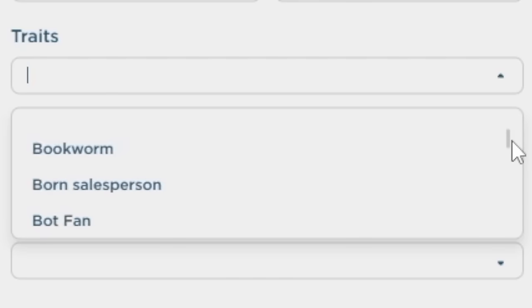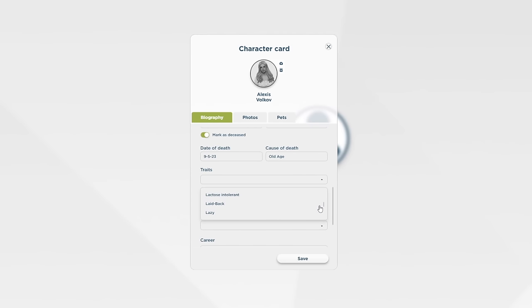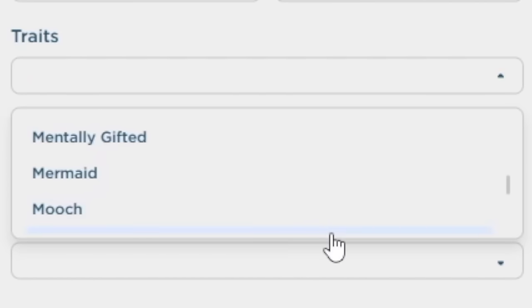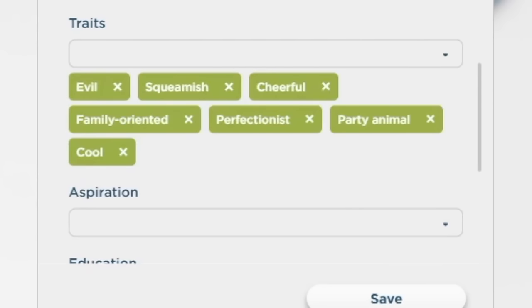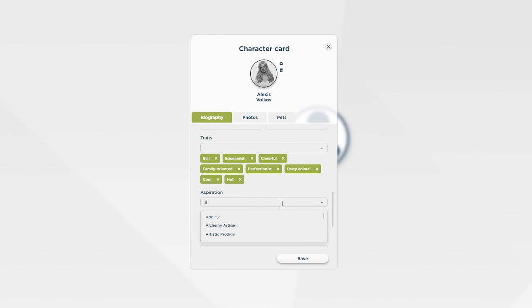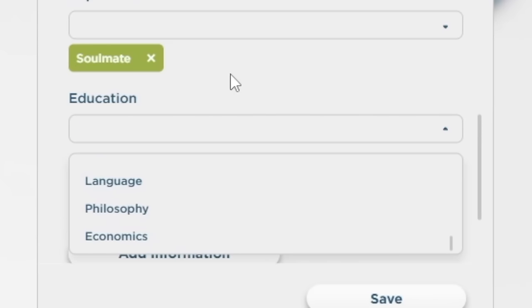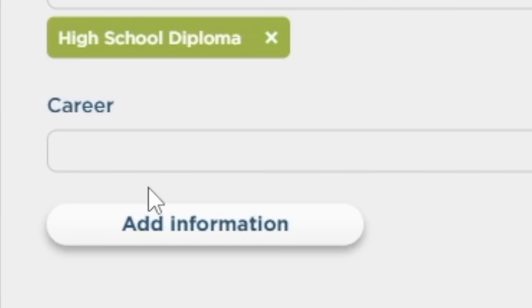Her date of death was September 5th, 2023, and the cause of death was old age. All the traits are already loaded into the service — really cool — and I can even see some Sims 2 and Sims 3 traits in there. Her main traits were evil, squeamish, cheerful, family oriented, and perfectionist. She also had some custom traits: cool, hot, and sick. You can add custom traits, which is really nice. Her aspiration was Soulmate.